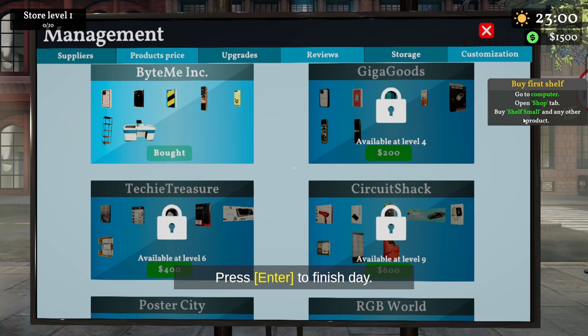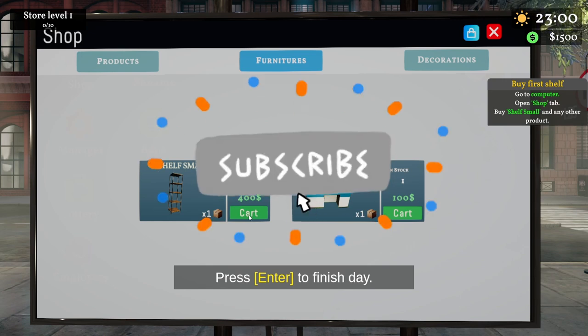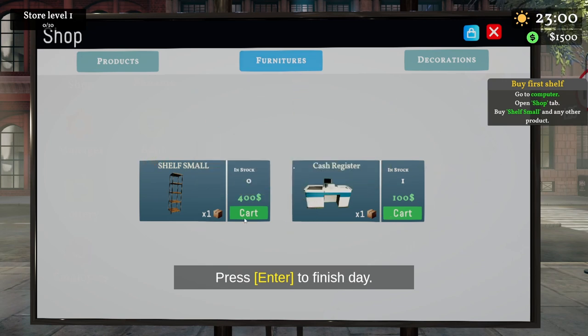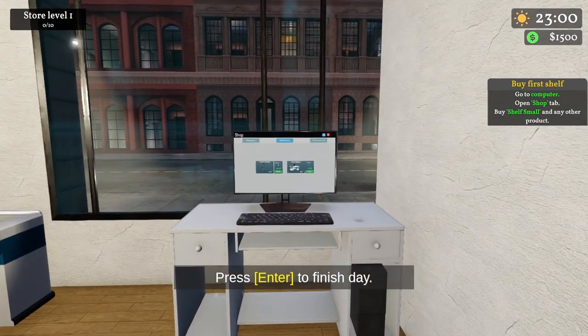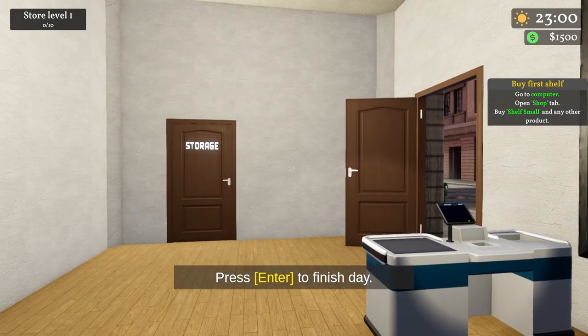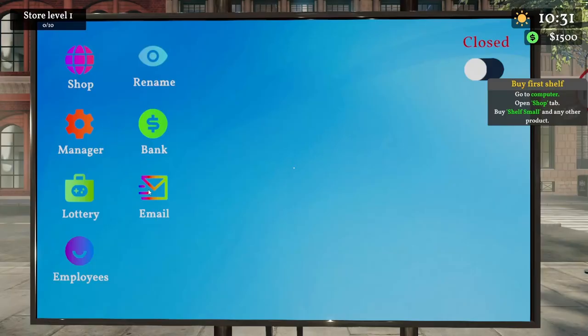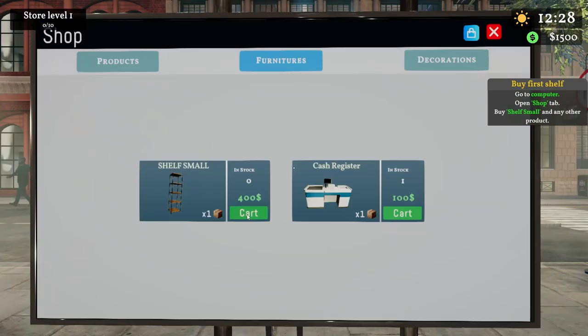On the right side we need to buy a small shelf and any other product. It looks like this shelf costs only four hundred dollars. I clicked it once and nothing happened — we still have 1500. Let's try one more time. We need to end the day first. Let's end the day, welcome the next day, and we have a new email.